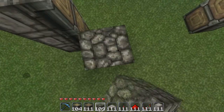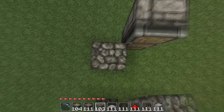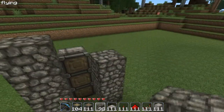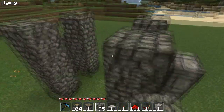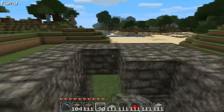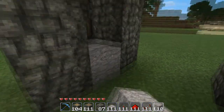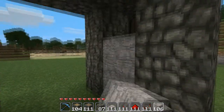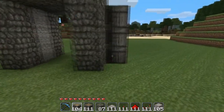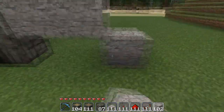Next, you're gonna want to make the frame of the door. By the way, this can also teach you how to make a two-tall door — all you gotta do is take out one part and it works. Then put in whatever you want as your door block — glass looks really cool too. Next, bring this out by two and place a block.